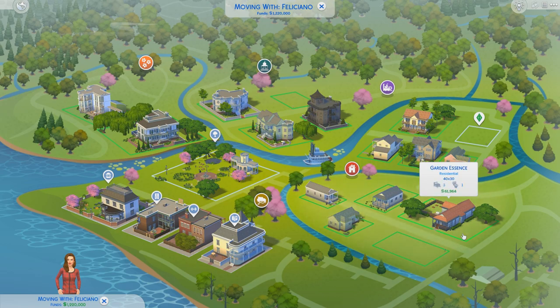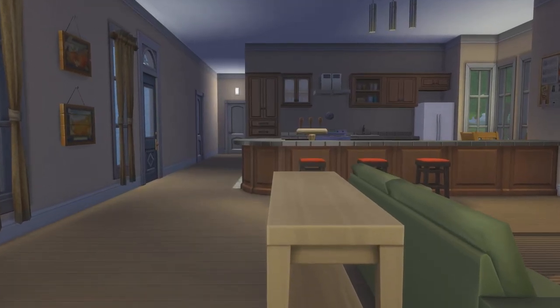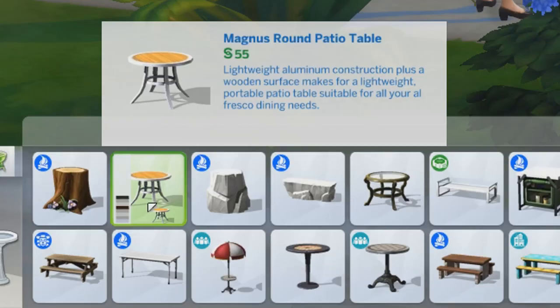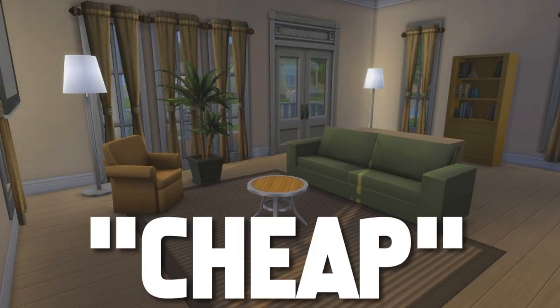Let's take a trip to the low-rent area of Willow Creek, to Garden Essence, and see what wonders this house holds. You walk through the door and bam, there's a table. I know this is nitpick level, but of all the places you could put that table and not obstruct traffic, you chose there. That is a dining table, not a coffee table. I know this house is supposed to be cheap, but there is cheap furniture and then there is stupid.